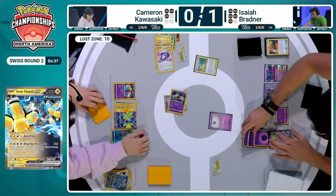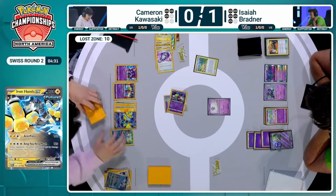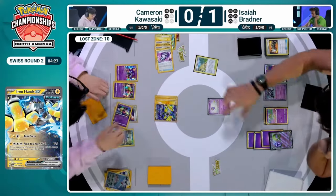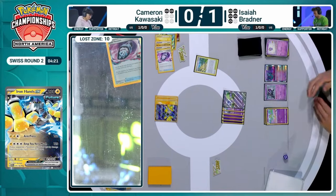I think Isaiah, with that choice — I have to wonder if he's just going to try to go for Counter Catcher, bring up the Cramorant, play Iono, and hope Cameron whiffs enough turns to stop this game from getting completed. Cameron Kawasaki is going down to one prize card left — in that Lost Vacuum remaining in the prize cards — thanks to that Iron Hands EX taking another two-prize knockout. Just one prize card away from taking this entire game.